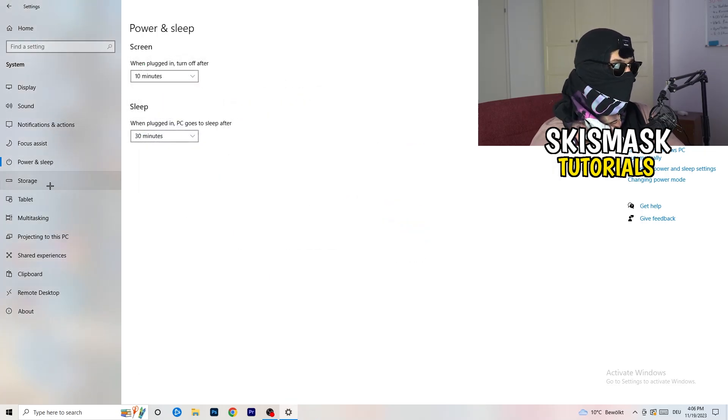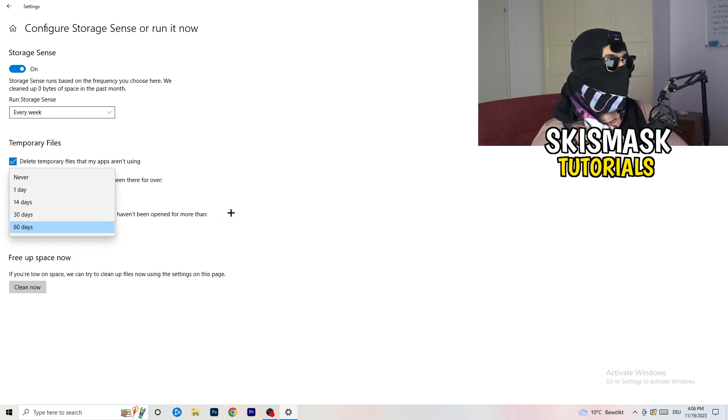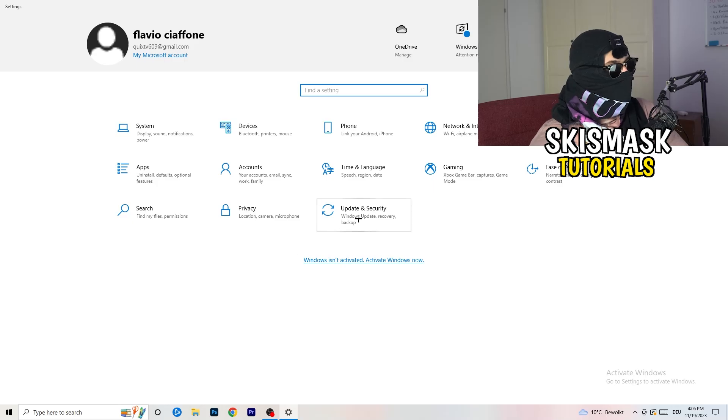Go to Storage and click Configure Storage Sense or Run It Now. Turn on Storage Sense and set it to run every week. Enable deletion of temporary files that apps aren't using, and set files in your Downloads folder that haven't been opened in more than 60 days to be deleted. Then click Clean Now. This will help free up space and improve performance.